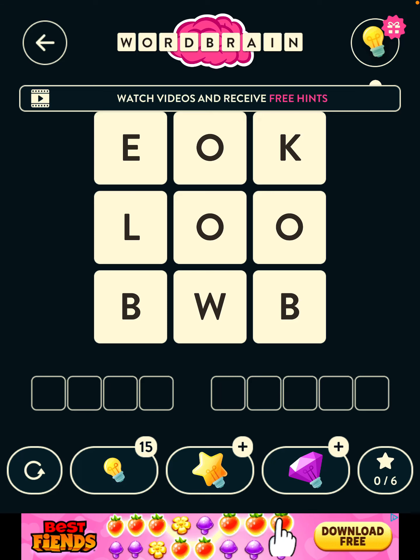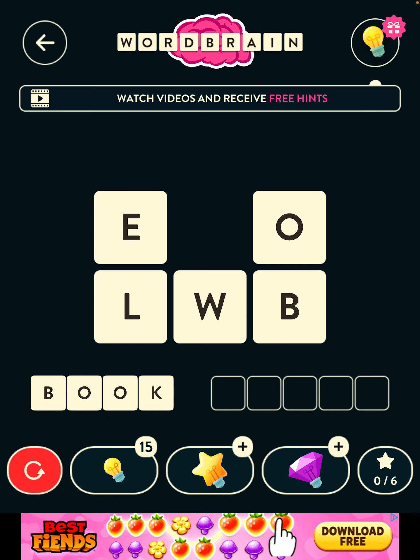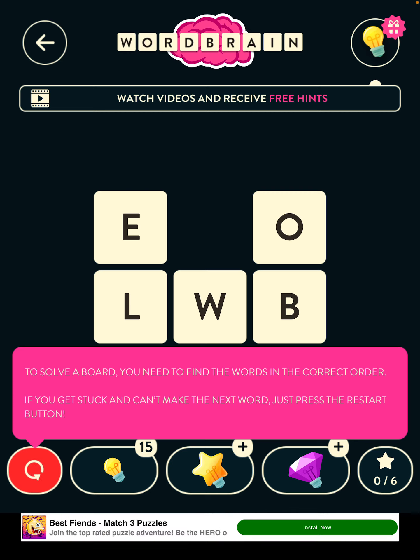We've got a four and a five here, so I'm thinking 'look' and 'below' are probably the words, so we'll try. There are six in this book. Bowel? You just need to find the words correct, so if you get stuck and make an X or just press the restart button. Have I messed up here?